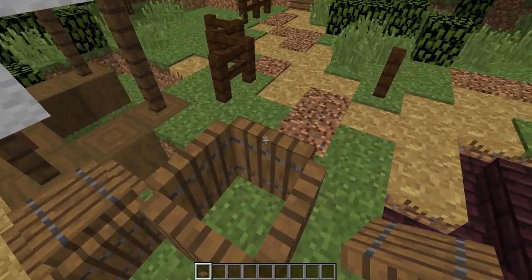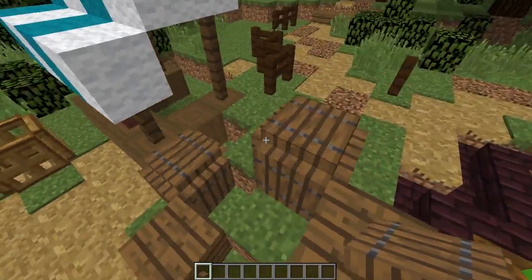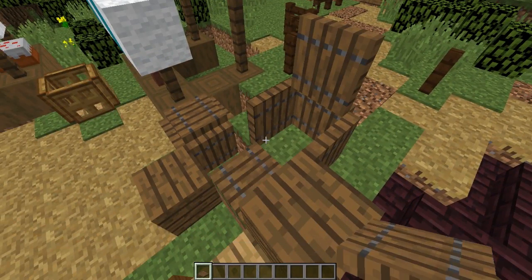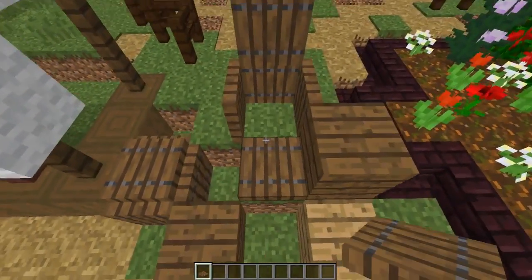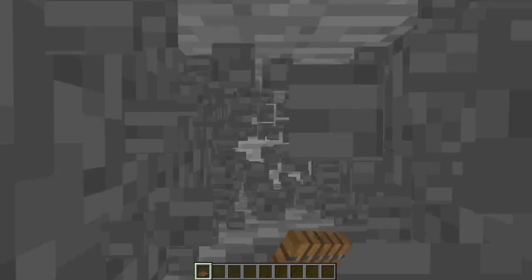Once you have your entrance block just crouch in front of it, place your trapdoors on top and there you go. You have a cool little barrel or crate that you can also just dig straight down and build your base into. Really simple, really easy and you can just put this anywhere — build a bunch of crates and boxes around it and people won't even know.